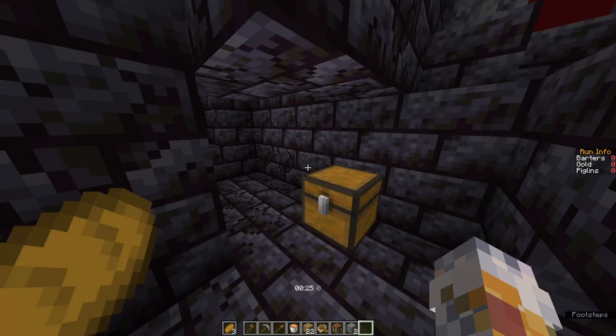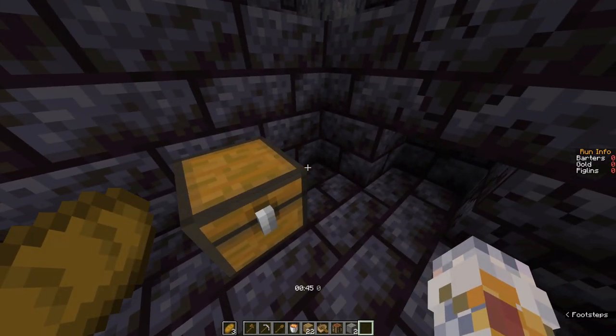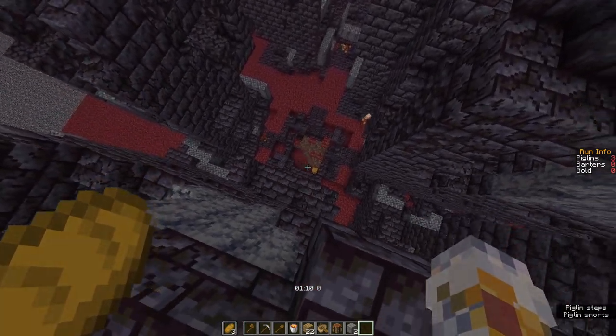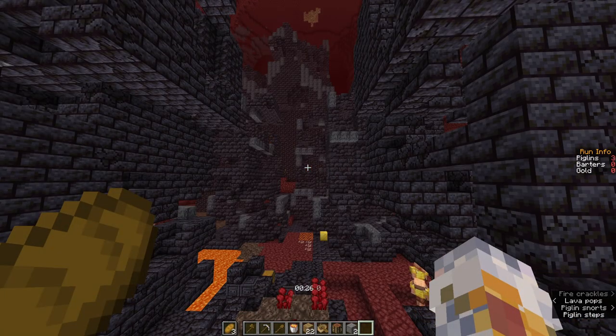If you're at a single chest and you're not sure what kind of bastion it is — if the chest is offset to the right of the middle, then you're at a housing. If the bottom middle of the bastion is very open, then you're at a housing. Check out my other videos on Minecraft speedrunning, and subscribe for more.